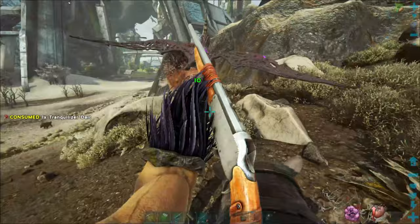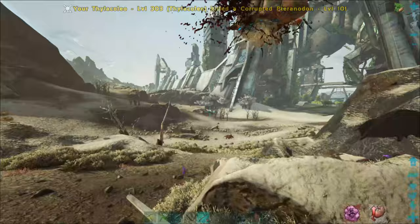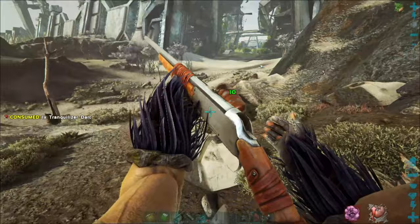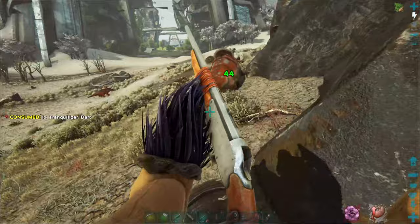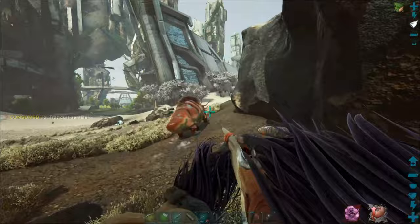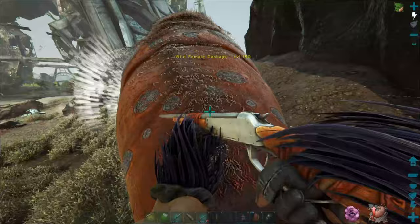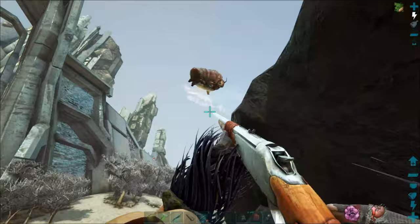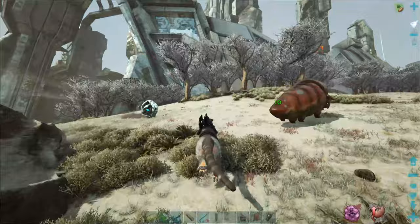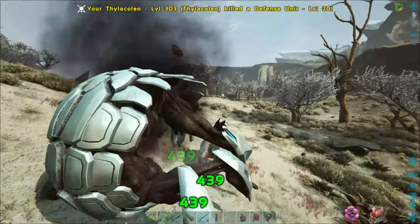We got a pterodont on us — there we go. I gotta try not to hit him, I don't know how much health they have off the start. They're like little quetzals of Extinction — they hold a lot of weight and you get to fly around on them. I wonder if he's running because he's almost knocked out — we've got quite a few darts into him. Kind of push him that way a little bit, get him to go just a bit further to the left and he'll go back in the walls.